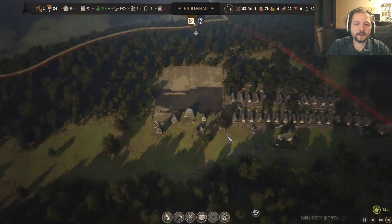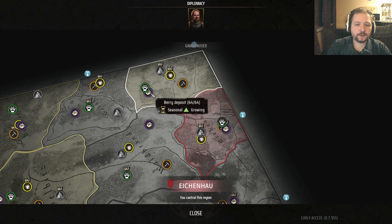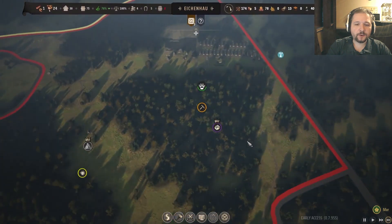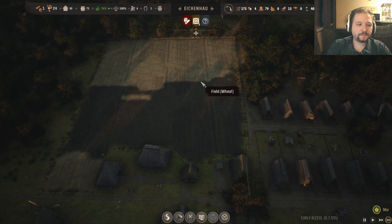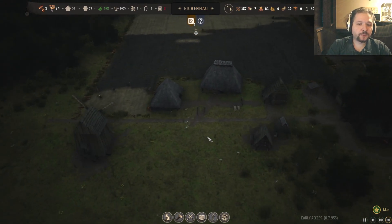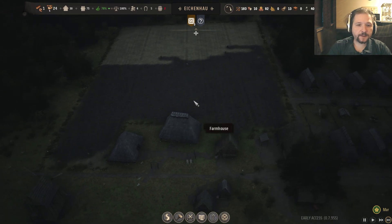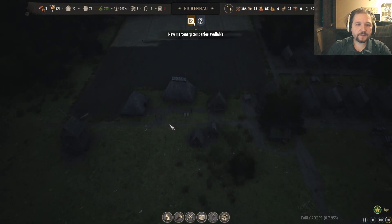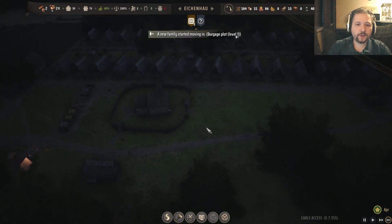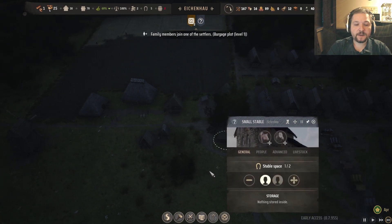It's the same map, different region. Before we were up north — the north also has a berry deposit but that's only 64. This one down here has 128, fully grown, and even with four foragers I never seem to be able to empty it. That's the advantage — it's a cheap food source. Think about how much work and money and people we need to invest in even this field here — this berry deposit is not even comparable.